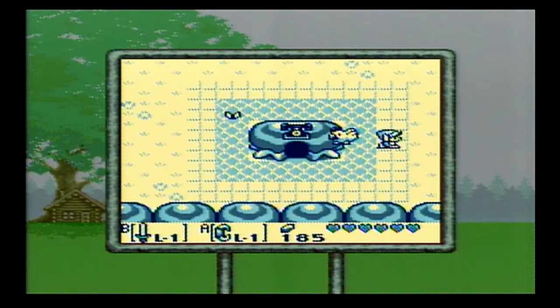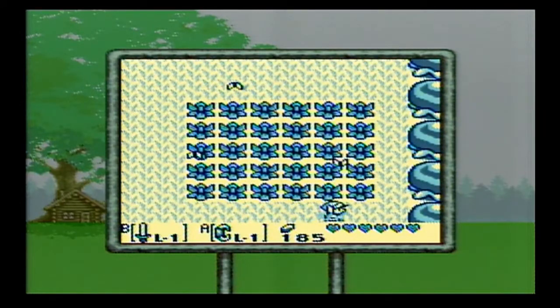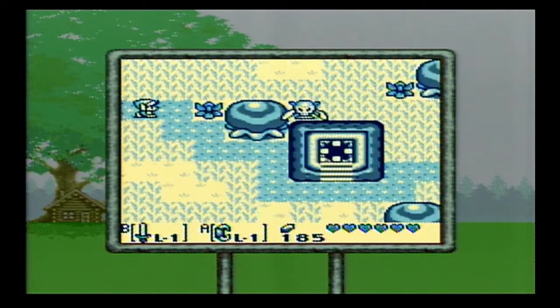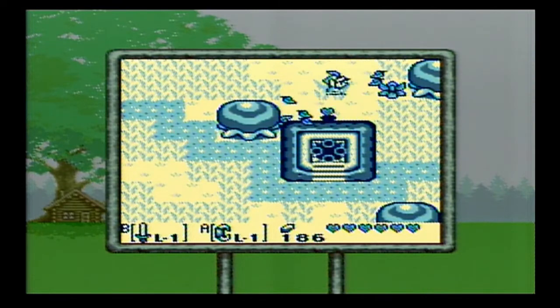We're going to go visit Richard. Richard is actually another cameo from a Nintendo character — from an obscure game called 'For the Frog the Bell Tolls.' I think it was only released in Japan. Richard is surrounded by a bunch of frogs when we get to his villa.